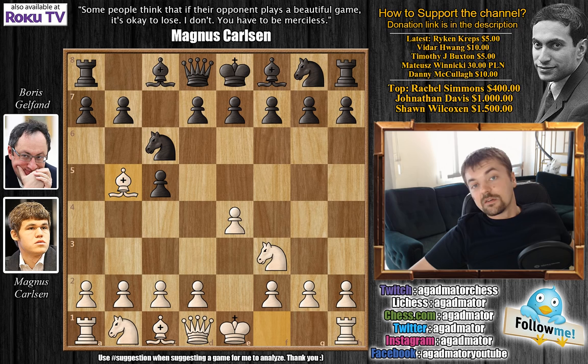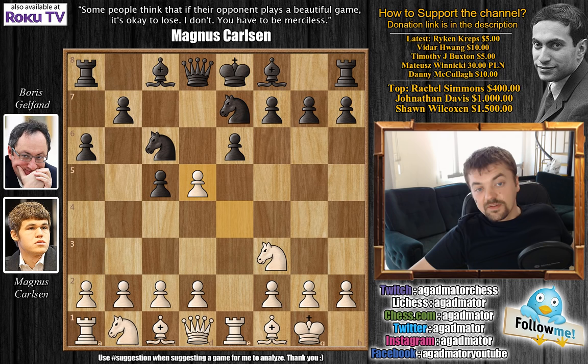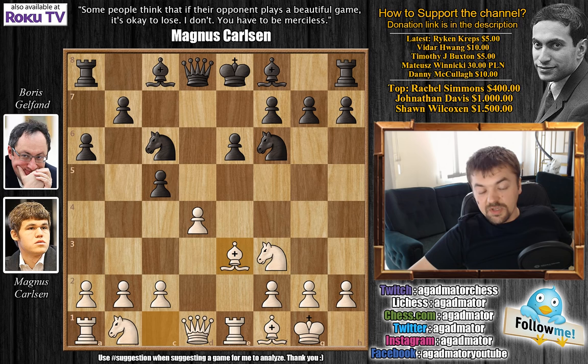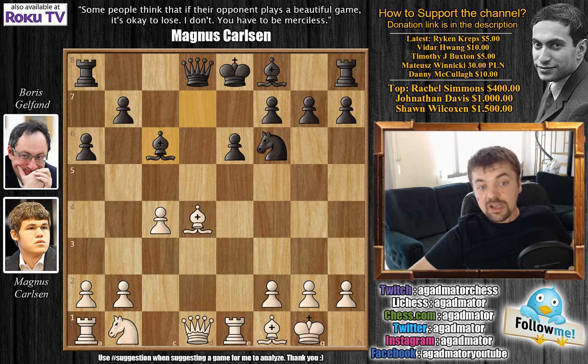We have E6, castles, Knight to G7, and Rook to E1. Then A6, Bishop to F1, D5, and E captures on D5. Boris goes Knight captures on D5 — you don't want to capture with the pawn, because then this Rook is pinning the Knight on E7 and it will be very hard for Black to develop. After D4, captures, captures, captures, Black will really have a lot of problems developing his kingside pieces.